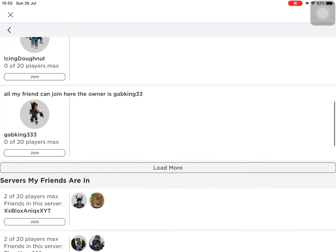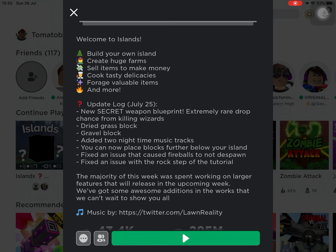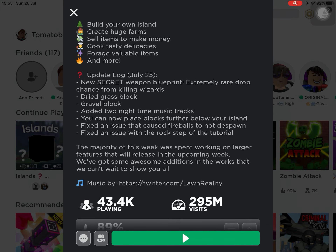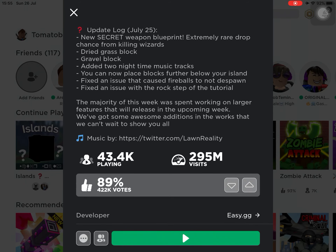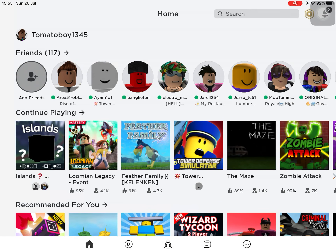Let's go and look at the update log. So basically: Secret Weapon Blueprint — extremely rare drop chance from killing wizards. Dry grass block, gravel block added. Two new nighttime music tracks. You can now place blocks further down below, which is great for people who like basements. Fixed an issue that caused fireballs not to fire correctly. Fixed an issue with the rock step.